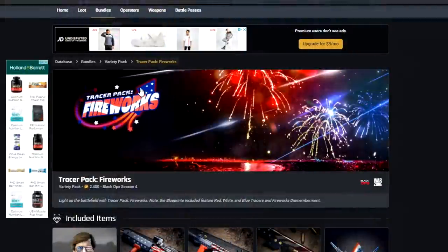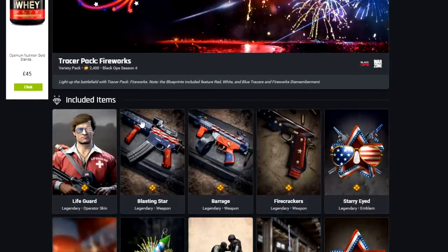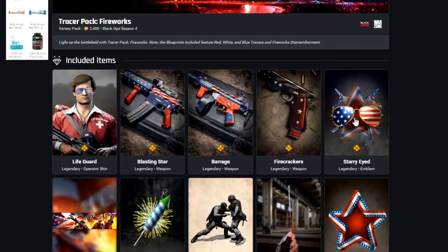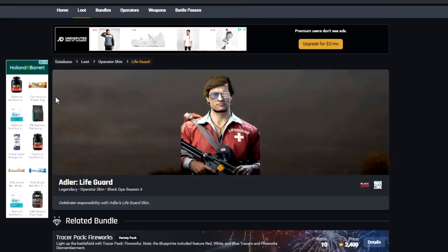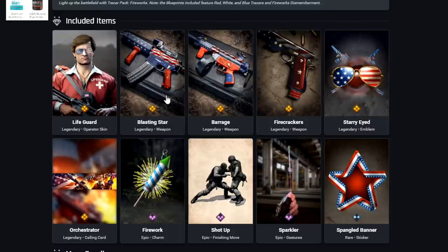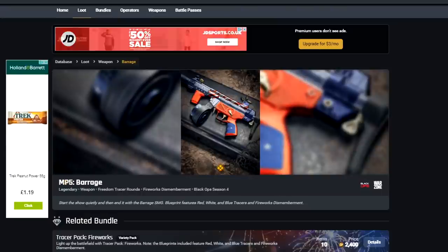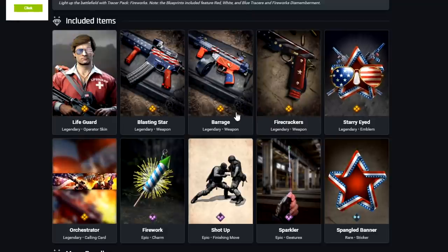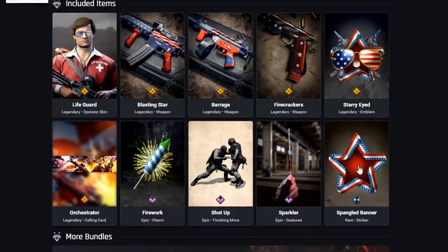With the 4th of July coming up, we also have the Tracer Pack Fireworks bundle with Red, White, and Blue Tracers and Fireworks Dismemberment — similar to Modern Warfare's fireworks tracers. We've got the Lifeguard skin for Adler which looks quite cool, the Blasting Star for the XM4, an MP5 blueprint, and Firecrackers for the 1911 — three weapons with Tracers. Also included: a New Emblem, Calling Card, Firework Charm, the Shot Up finisher move, the Sparkler Gesture, and a New Sticker, all for 2,400 COD points.